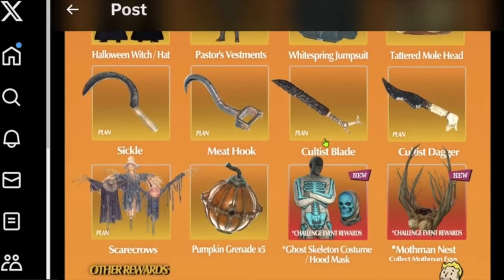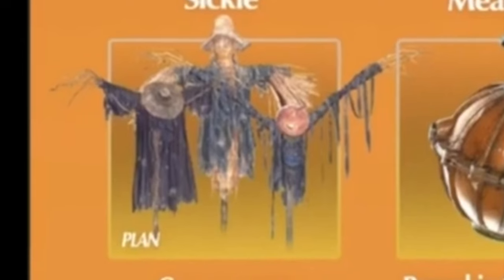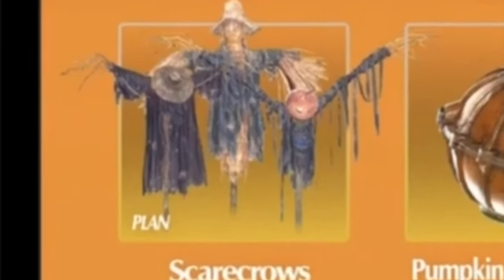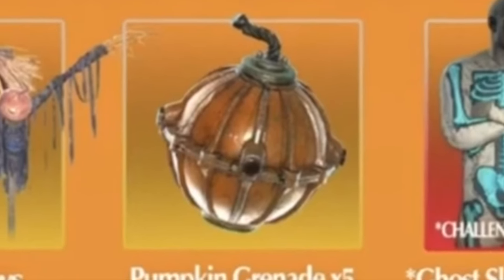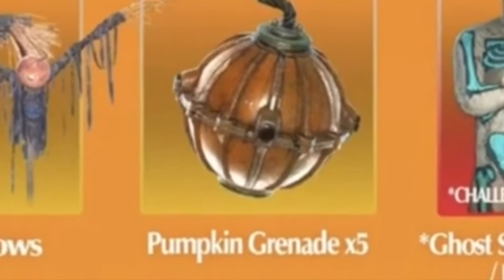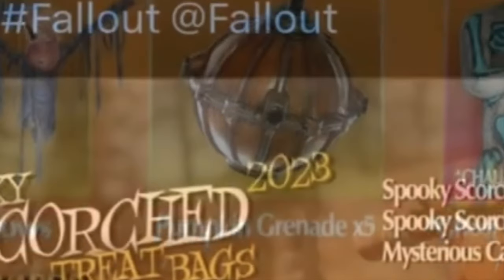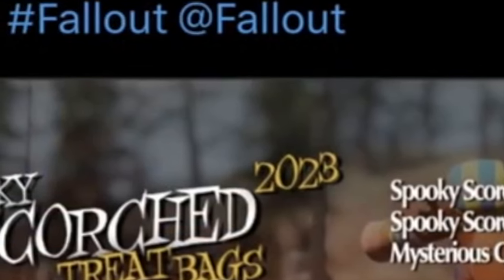Now let's take a look at the next roll, which actually has some new items. First up, the scarecrow — those are actually very nice, you can grab them. And then we have the pumpkin grenade. I think it screams. I don't know if it does much damage or anything. If anyone can remember, please throw it in the comments — I don't remember exactly what this does.